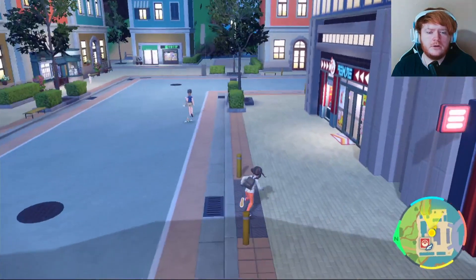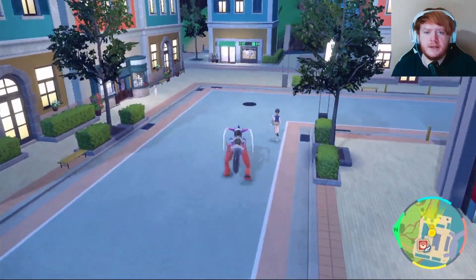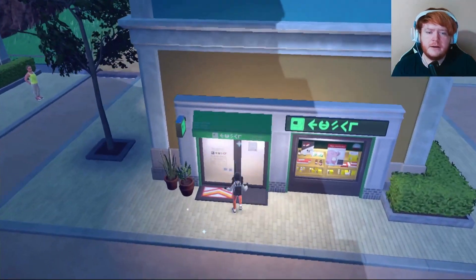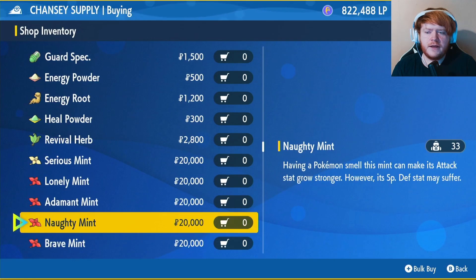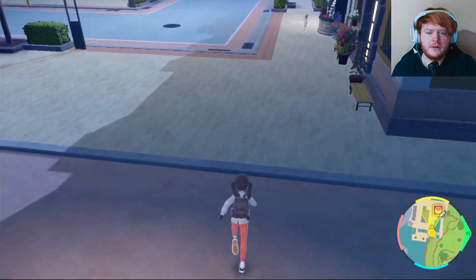After putting the Loaded Dice on your Lycanroc, come out of the Delibird shop and turn right — go straight to the Transit Supply Shop, the black and green one. Scroll down until you find the mints and buy an Adamant Mint, which is up in Attack and down in Special Attack. We are a physical attacker so this will benefit us a lot.